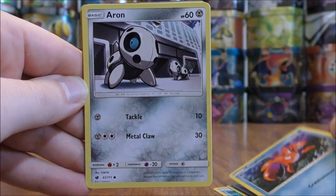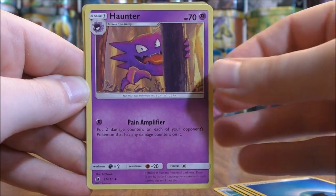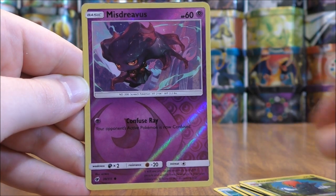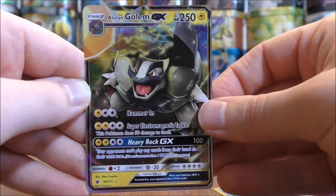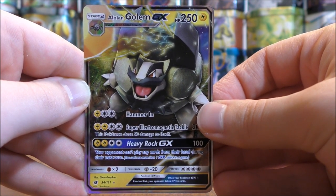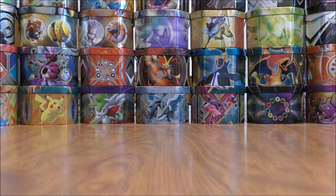Corphish, Aeron, Water Type Energy, Haunter, Sea of Nothingness, Ixlgor. Reverse holo of a Misdreavus — that is a common. And the rare here would be an Alolan Golem GX. So that made this blister pack opening overall the three one-pack blister openings an excellent pull right there. Won't be shut out in this video.